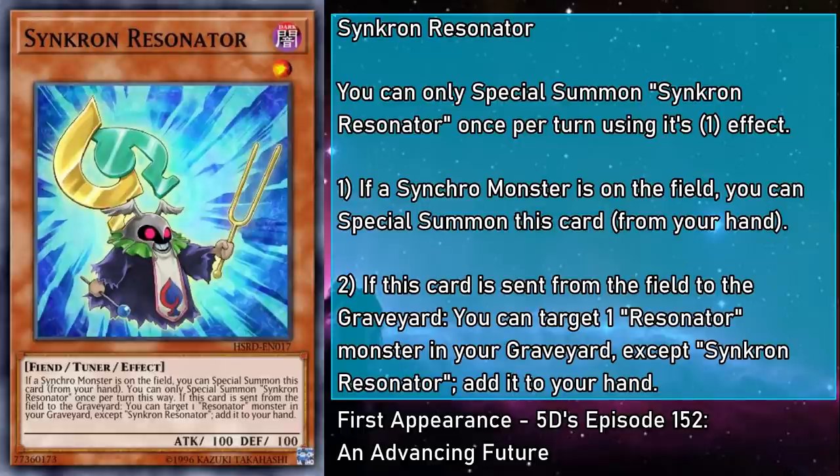Synchron Resonator is a level 1 dark monster with 100 attack and defense. When a synchro monster is on the field, you can special summon this card from your hand. And if this card is sent from the field to the grave, you can target a Resonator monster in your grave, except a copy of itself, and add it to your hand. This doesn't check to see if you control a synchro for its summon effect, just that there's one on the field. Despite the name, this monster's spelling of 'synchron' is different from the one in the synchron archetype, so it does not synergize with any of them. But for our own theme, it's incredible, helping the synchro climb while recovering other Resonators to keep up momentum. Synchro summoning may inherently cause you to lose card economy, but this Resonator makes up for it in spades.